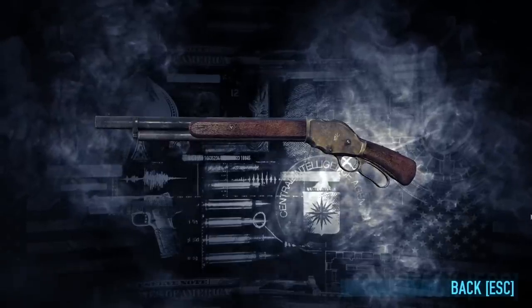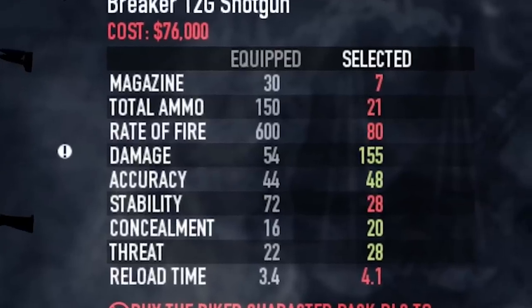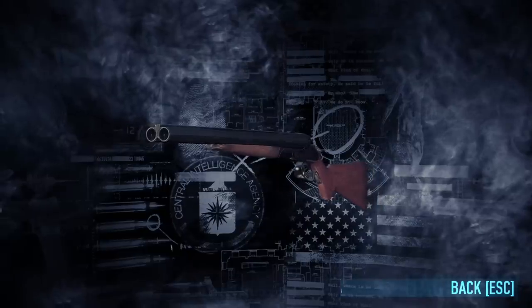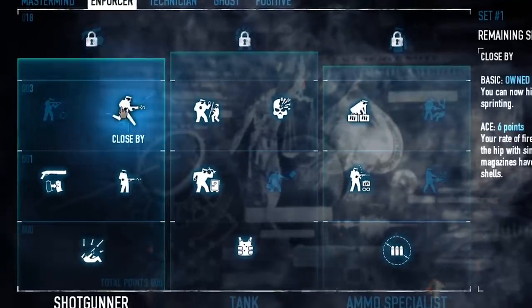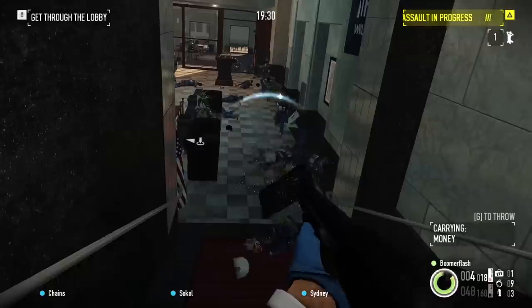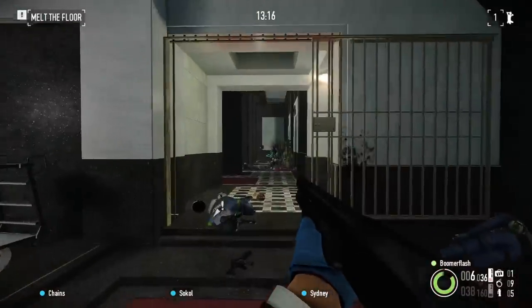Probably the all-around most powerful shotgun is the Breaker, with its only real downside being the relative scarcity of ammo, and you also have to buy the Biker Pack DLC for that. But there's a ton of shotguns in Payday 2 and everyone seems to have a favorite. They've also got a low skill point investment compared to other weapon classes, and you can do pretty much anything with them. Plus, the game's so damn chaotic, shotgun obviously good.